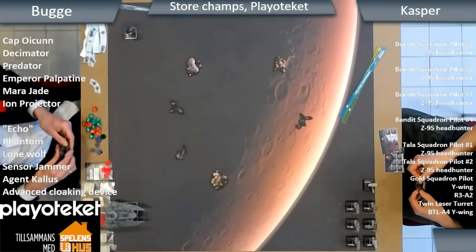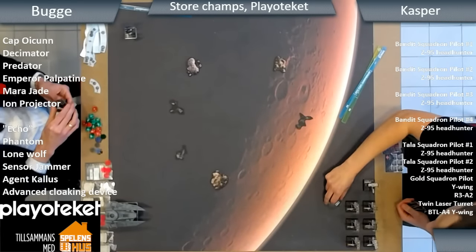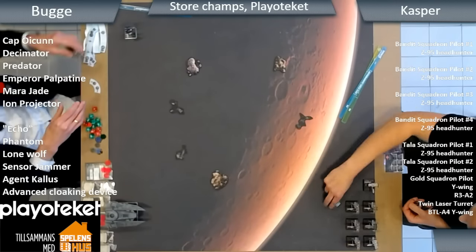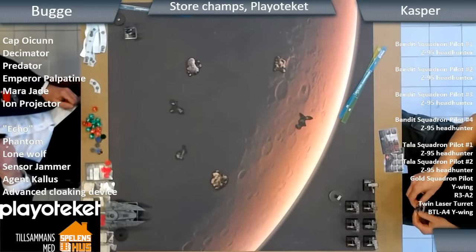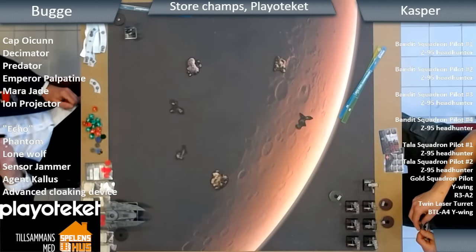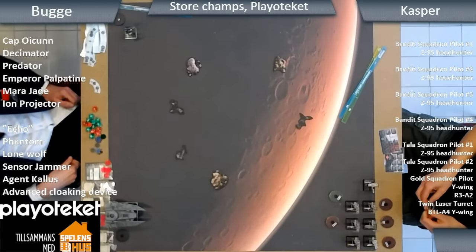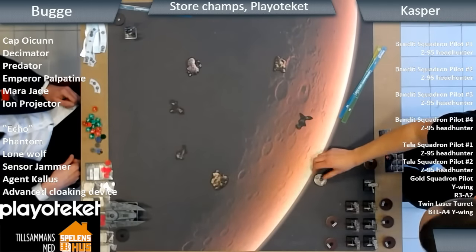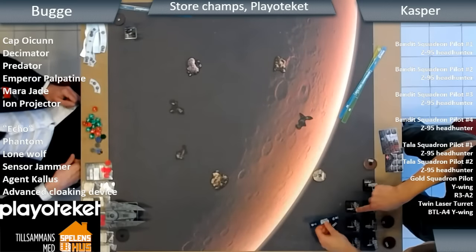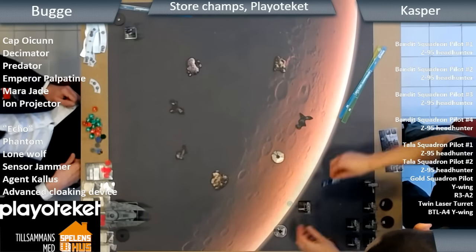Here we are at game five of the Store Champs at Play to Tech in Malmö. We've got Bouguet versus Casper, and I'm Michael Dennis from the 186 Squadron, here with Alex Burt who's also from the 186 Squadron. We've got some Imperials versus some Rebels here — very exciting to see Echo on the table again, especially against so many ships. It looks like they've deployed already, and this is certainly a target-rich environment.